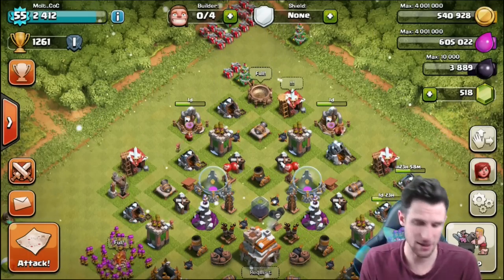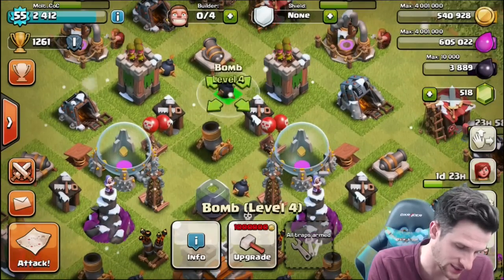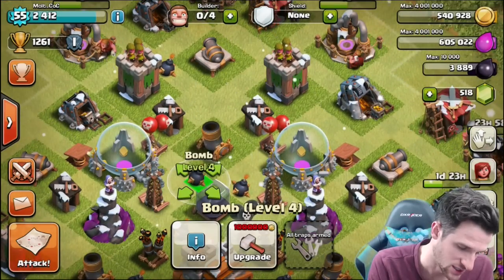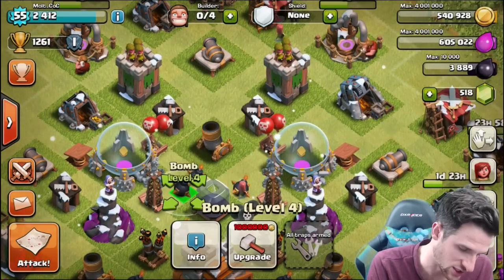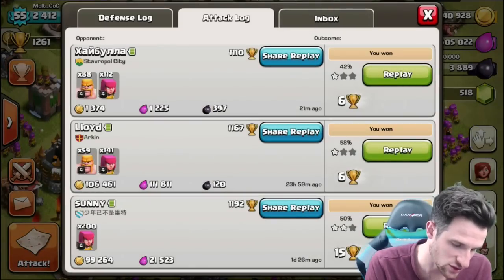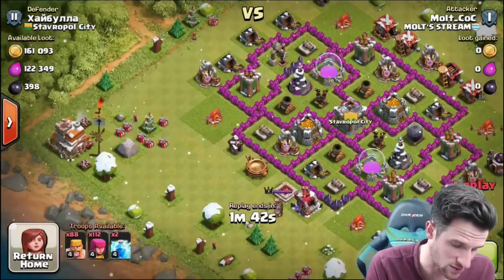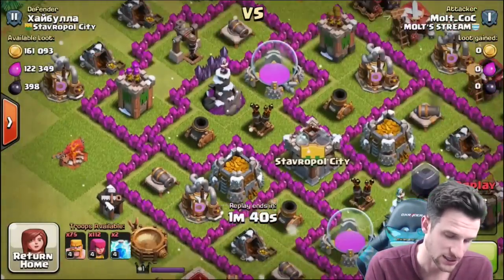The biggest goal right now is dark elixir, which is why I moved my dark elixir storage directly to the center. I'm probably going to bring some more bombs over next to it just in case people try to snag it. I'm going to show you an attack I just had where I got a good amount of dark elixir from another town hall seven who was upgrading.